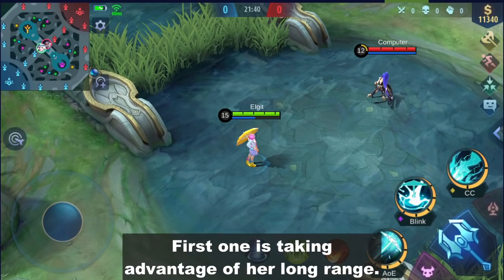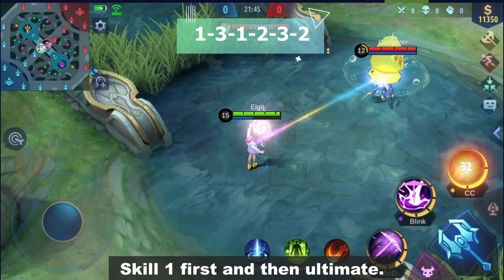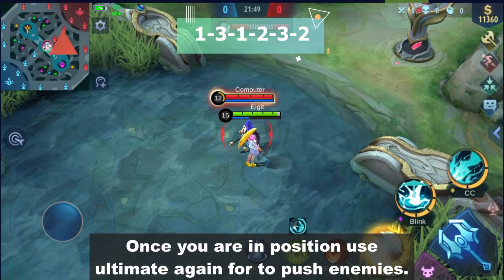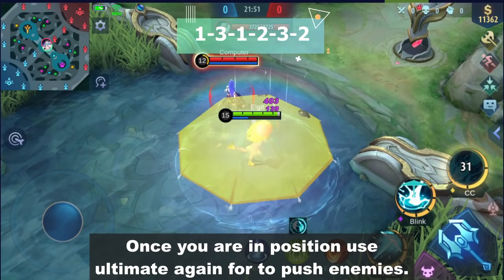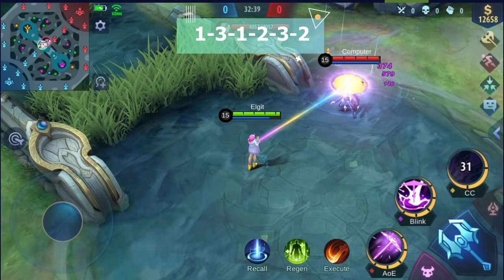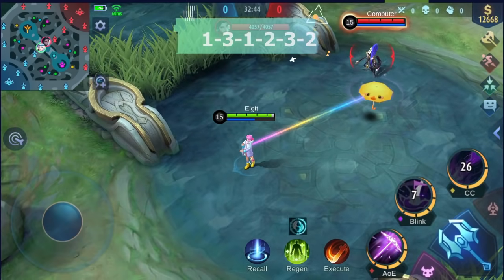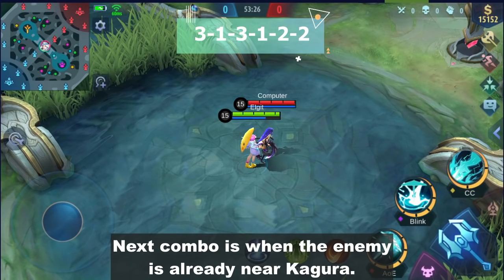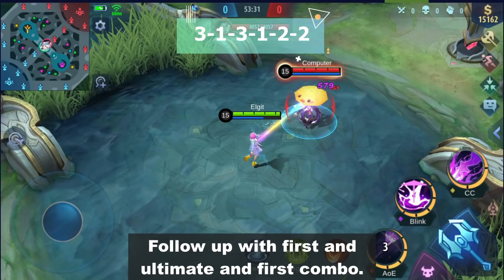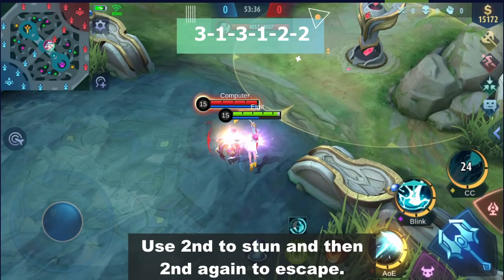Here are my basic combos. The first one takes advantage of her long range: use Skill 1 first and then ultimate. Use Skill 1 again and then follow up with Skill 2. Once you're in position, use ultimate again to push the enemies, and finally use Skill 2 to escape. The next combo is when the enemy is already near Kagura: use ultimate first to push them away, follow up with Skill 1 and ultimate, then use Skill 2 to stun and Skill 2 again to escape.